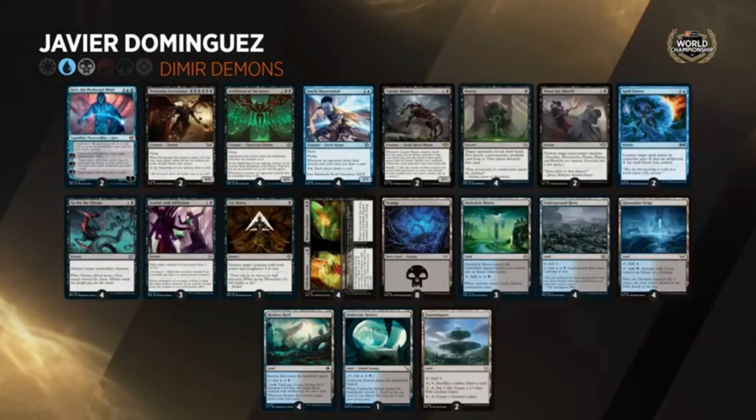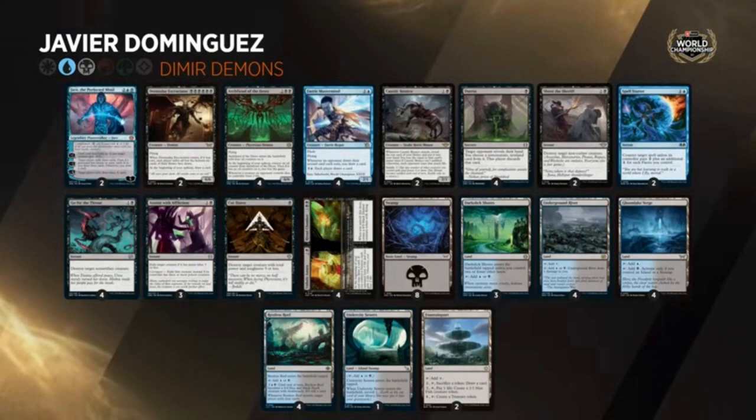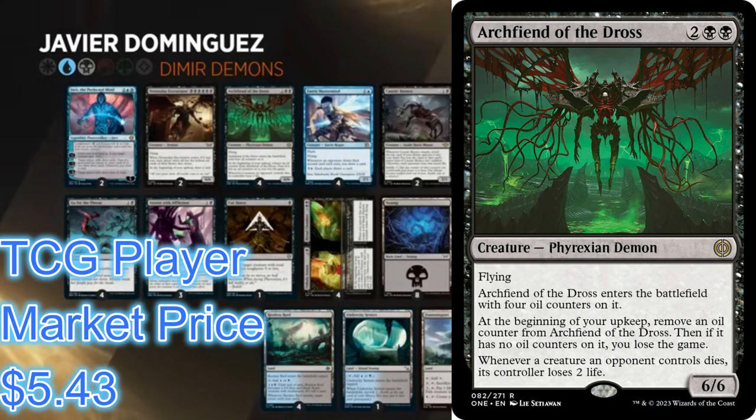What Jace is doing when you play it is its last ability: minus X — target player mills three times X. You're going to usually use it right after you've played your Doomsday Excruciator, which is a six-drop requiring six black pips. It's a demon with flying. When Doomsday Excruciator enters — if it was cast — each player exiles all but the bottom six cards of their library face down. The follow-up turn: play Jace, mill the rest of their deck out, they go to draw, they lose the game.